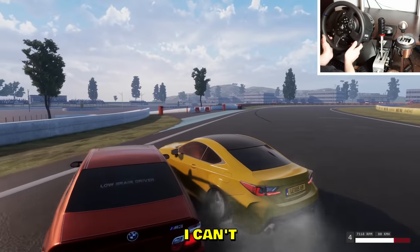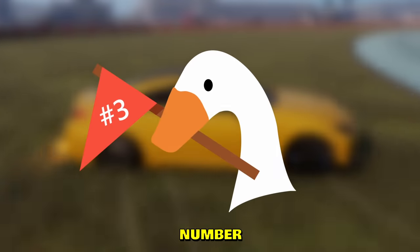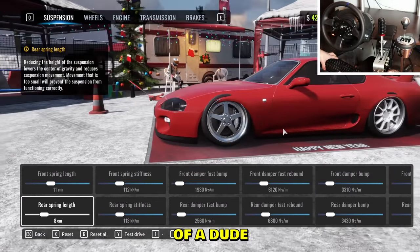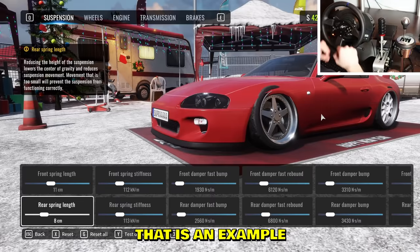And there's the dude again, just full-on pressing me - I can't go anywhere. Rage quit. Number three: bad wheel fitment. That is an example of a dude who does not know how to drift.